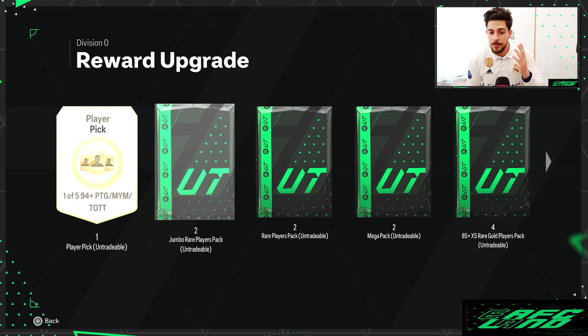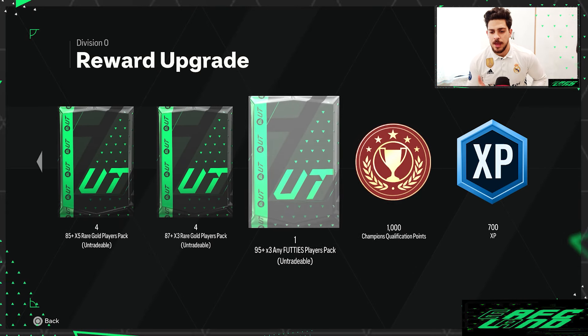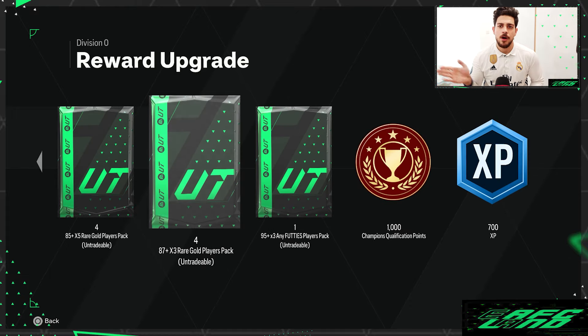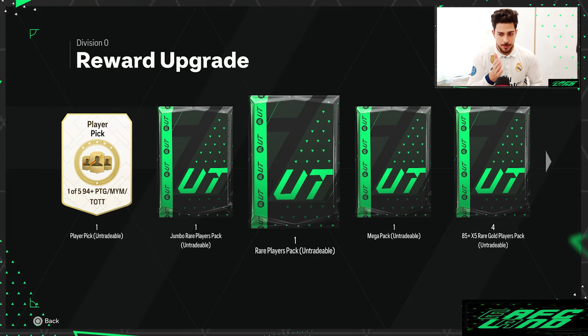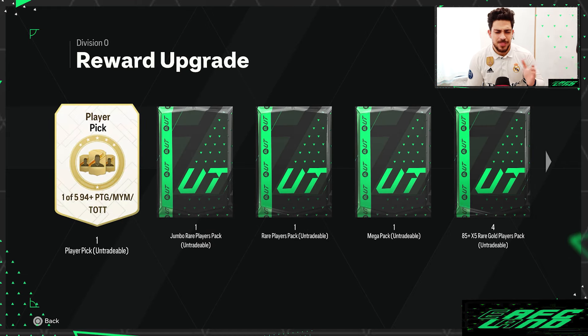The second option is the same as the first one but you double the amount of the packs, again except two of them. The player pick — just like the first one you get one — and also the 95 plus times three any Footies display pack, you get one of those. Plus qualification points and XP, all untradeable.